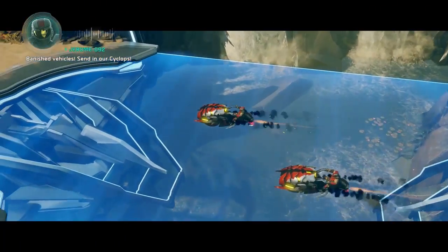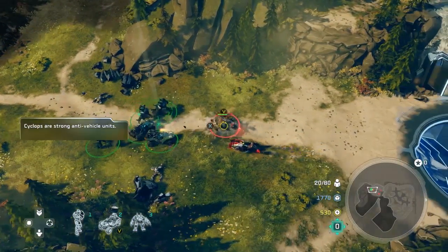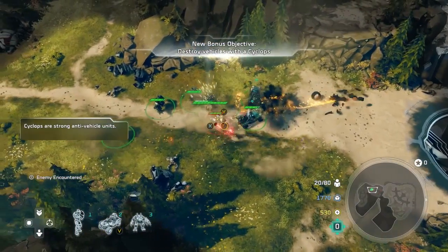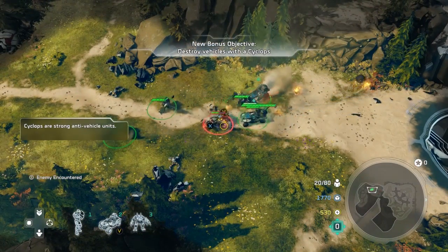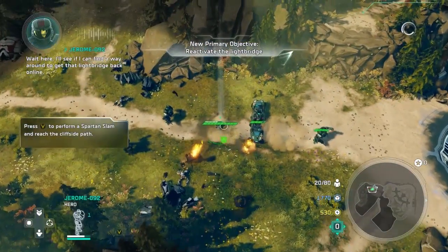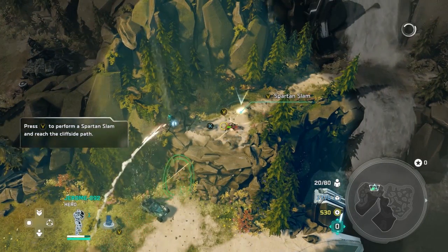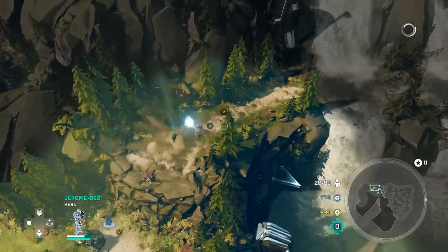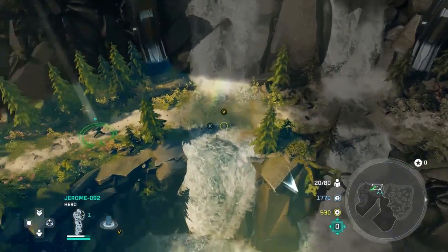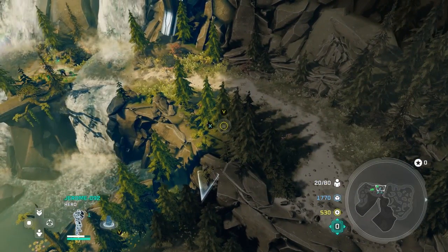Here we have a couple of brute choppers in our way — not a big deal. You've got some Cyclops units and some Warthogs as well. And a Spartan, so that works out pretty good. You're going to send your Spartan up here, give him a nice little ground pound — pretty sure they got that from Halo 5. Then go around the waterfalls; there's going to be a Wraith over here and you want to capture that.